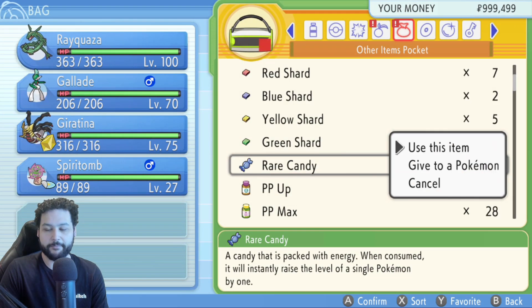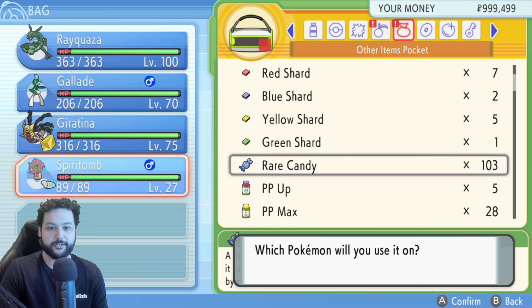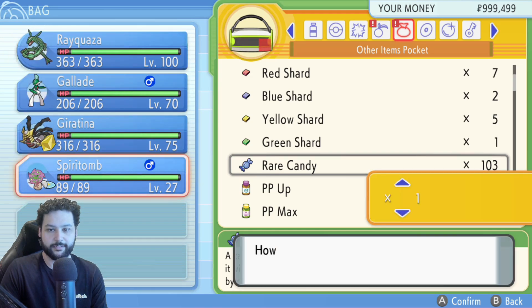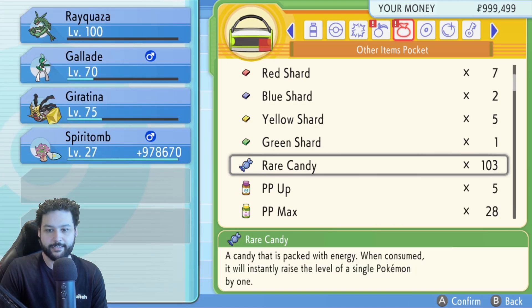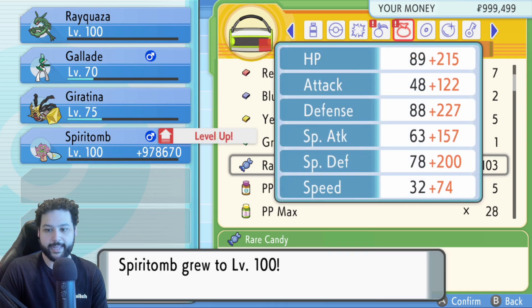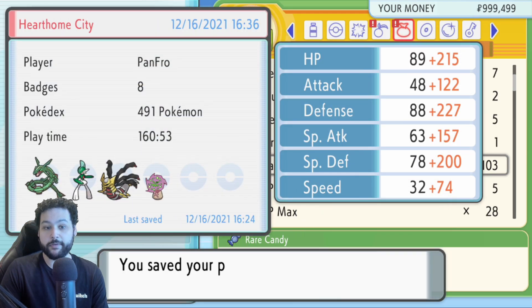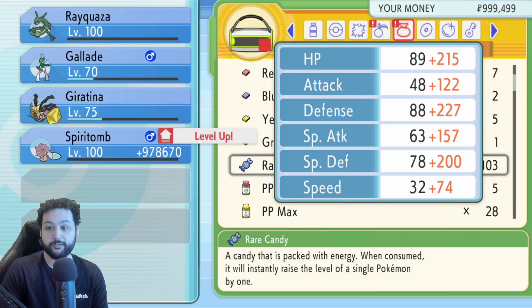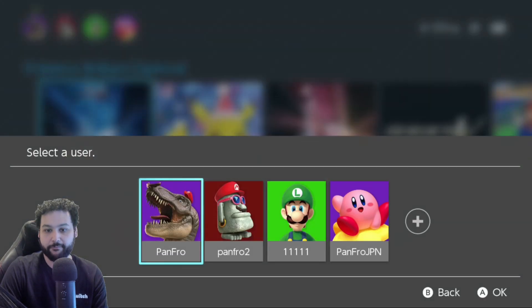Use the right stick to go to the bag and navigate to your rare candies. Use this item on a Pokemon that is not level 100 — we've got a Spiritomb here at level 27. Go all the way down to maximum level 100, hit X, hit X again, then hit X, X, R to save. We actually used the rare candies and you can see on the right he's level 100, but we still have 103 rare candies. Quit the game and reload.